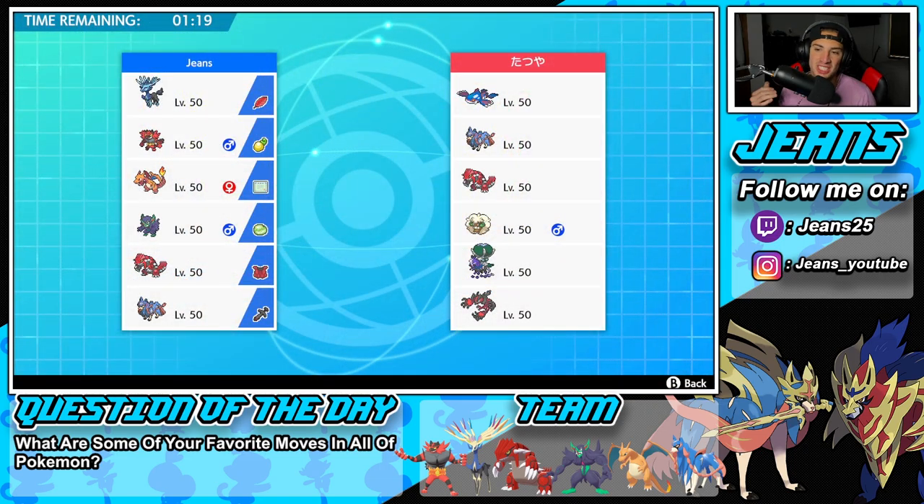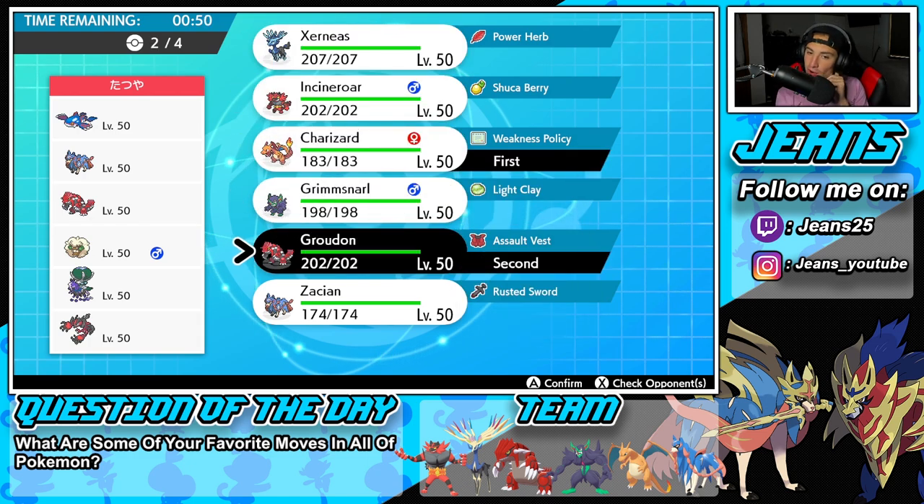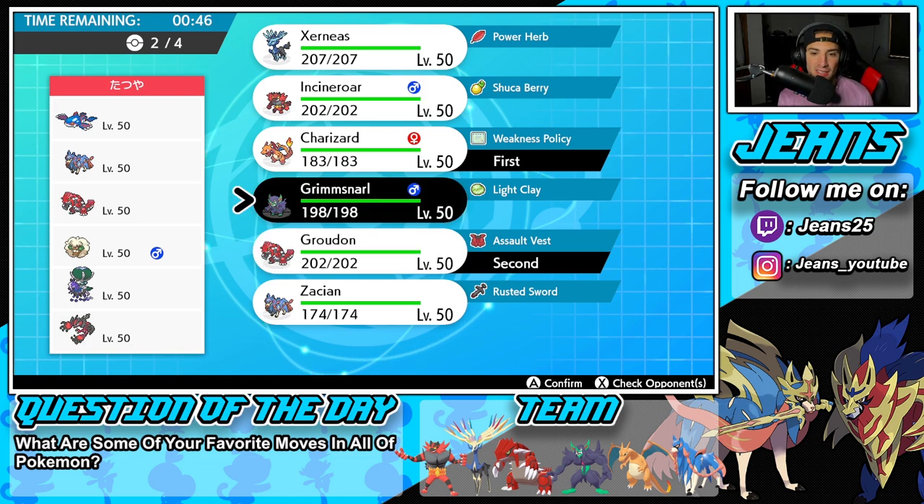Is it just me, or is Series 13 so repetitive? Look at the team we're going up against — I feel like we've faced this team every single battle in today's video. We're going up against Kyogre, Zacian, Groudon, Whimsicott, Shadow Rider Calyrex, and Yveltal. I think this is the best team for Series 13 — a lot of these guys have synergy and it just works really well. We've already guaranteed a winning record, so I'm going to have some fun and lead with the only Pokemon I haven't showcased yet — Charizard. I'm going to go Charizard and Groudon, definitely bringing Zacian in the back end, and Incineroar for Intimidate and Fake Out Control.